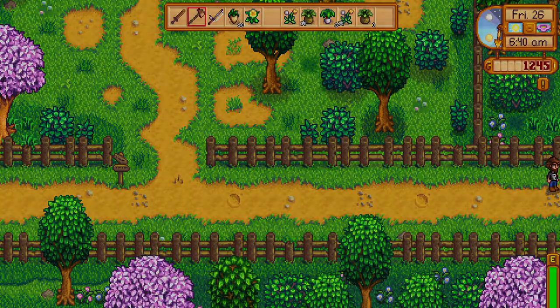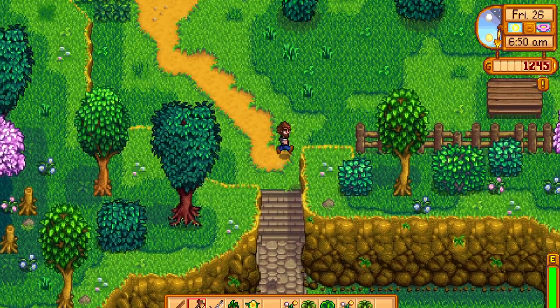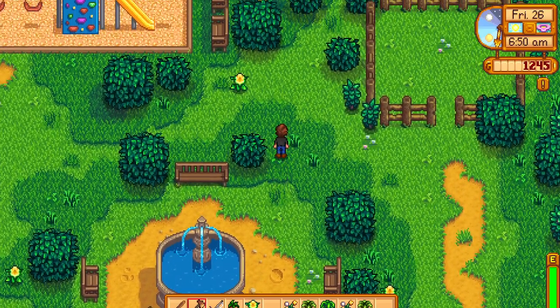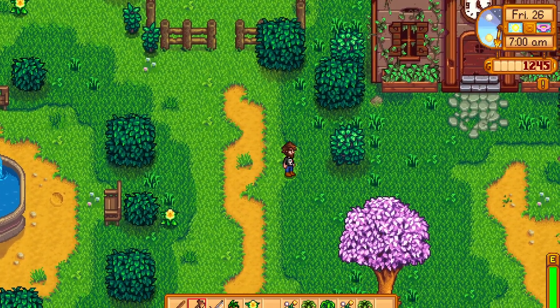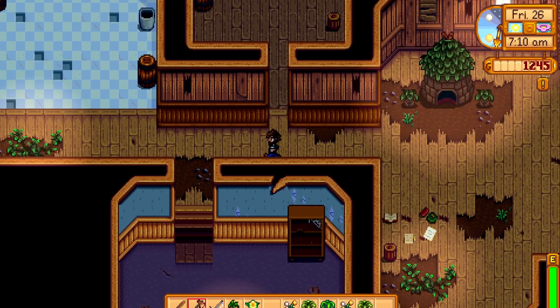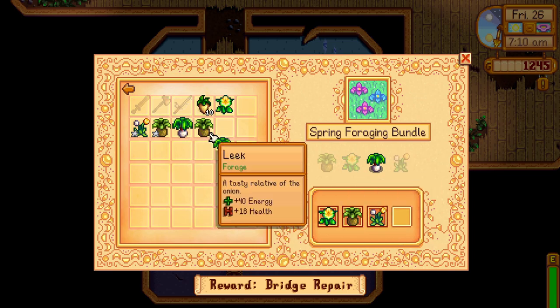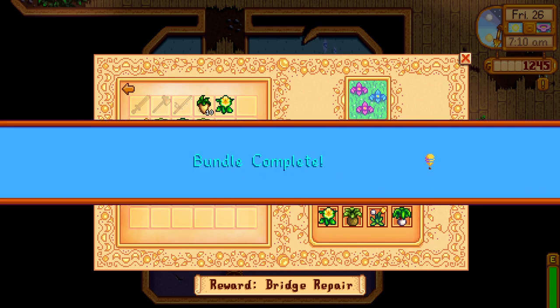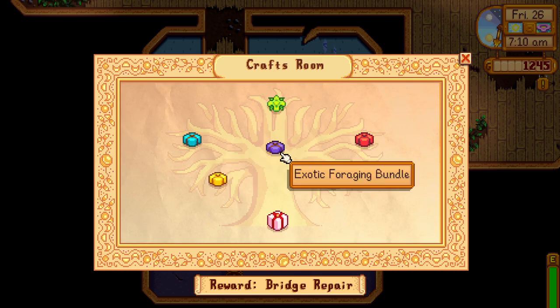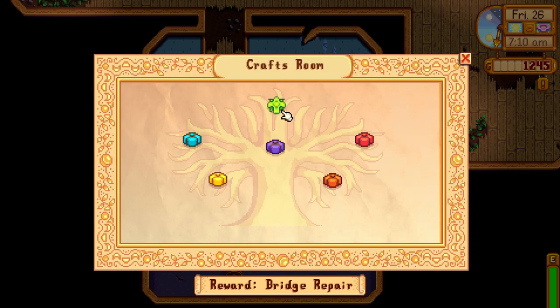I just have to do that last bit of the mission — I don't know what it actually leads to but I'm going to go and finish it off. School is up here — there's a little slime in here, keeps running away from me, there he is at the bottom. I need to use this one because it doesn't have a star on it, and one leek in here. Done — bundle complete! I unlocked a bridge repair. Spring seeds — an assortment of wild spring seeds, 30 seeds. That's good, that's done.